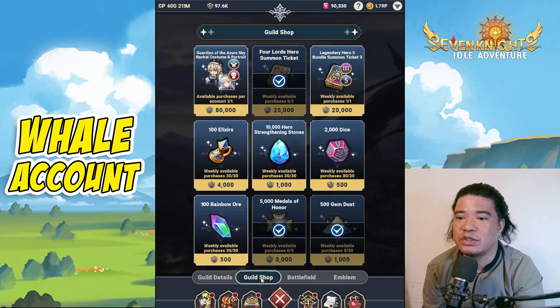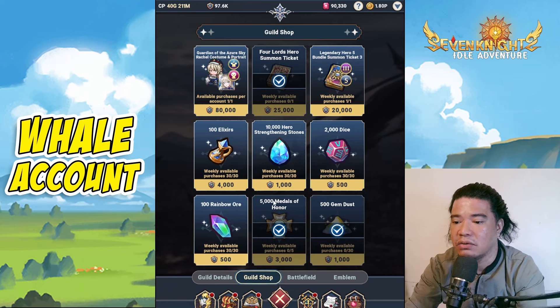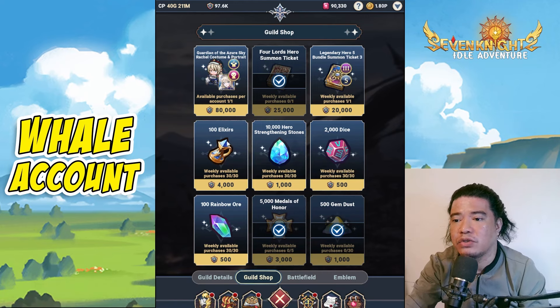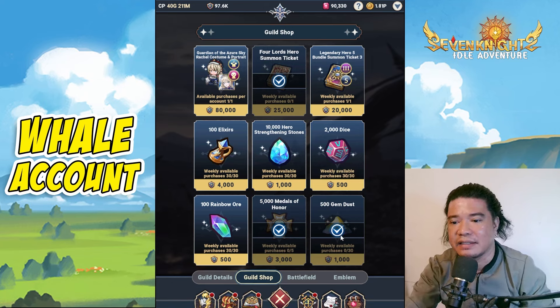I would suggest being active on your guild so you can obtain more guild coins to purchase the 4 Lord Zero Summoning Tickets, Medals of Honor, and Gem Dust. On my end, these are the 3 items I need most. Elixirs cost so much, so the most economical items are the 4 Lord Tickets, Medals of Honor, and 500 Gem Dust. That's it for our emblem — I hope you learned something. Don't forget to subscribe to my channel, and see you next time. Bye-bye.